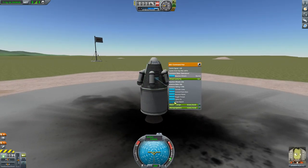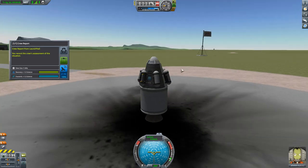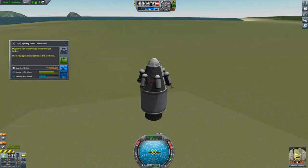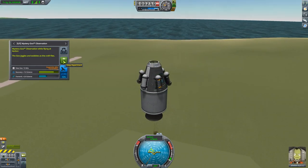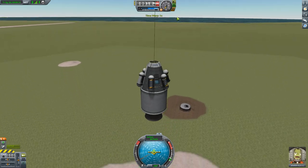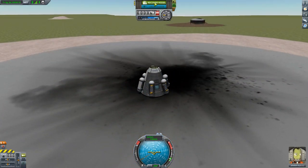I immediately begin collecting science as soon as I'm on the launch pad: two mystery goo containers and a crew report. Then I launch and continue collecting mystery goo container reports in the air. If you start a mystery goo container reading while the ship is on the ground and have it finish as the ship is launching, it'll give you a report for the nearby biome — the Shores. I will always end up with 26 science using this first launch.